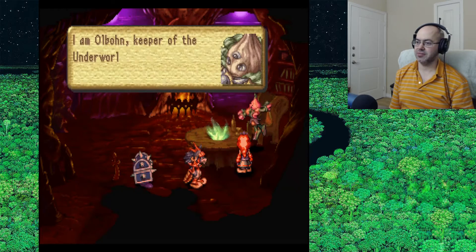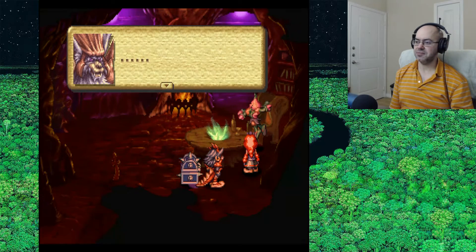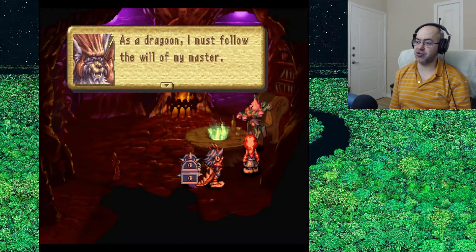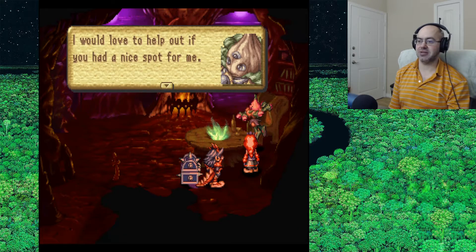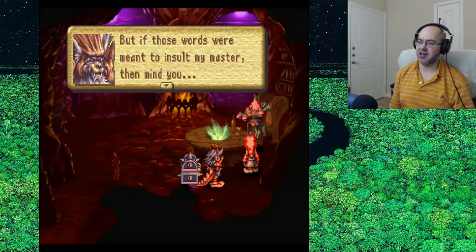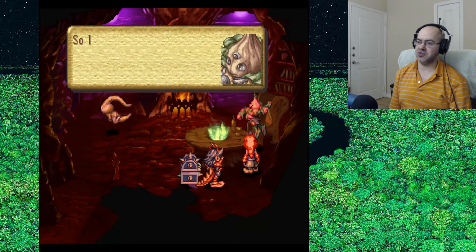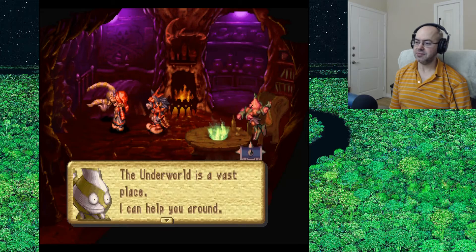Little sword in the ground right there. I'm Olbon, keeper of the underworld. Lark, Dragoon of Draconis. Why do you bother me bringing this person down here? And Olbon's like an onion, as well. As a dragoon, I must follow the will of my master. But this time you've brought quite a lively one. So will Draconis' evil plan succeed now? I would love to help out if you had a nice spot for me. Permission granted. Receive the Baptism of Flames — the Shad'ul will guide you. Go and do as you please. So long as your spirit is free, you shall not become a Shad'ul. The Underworld is a vast place, I can help you around.